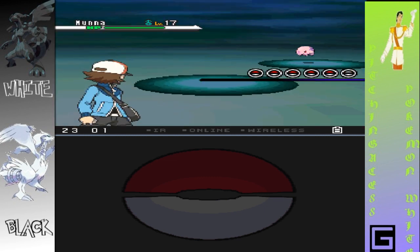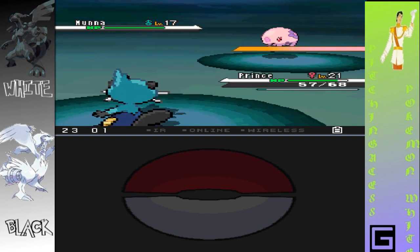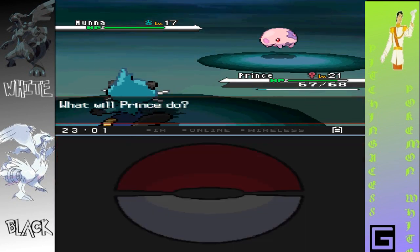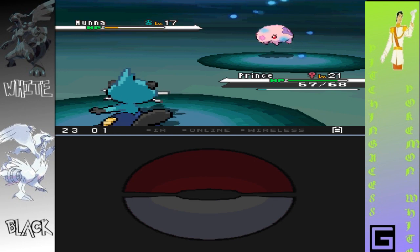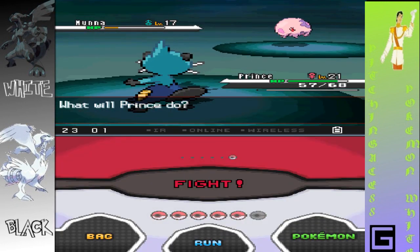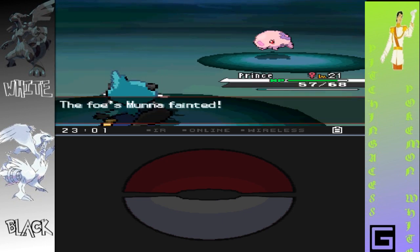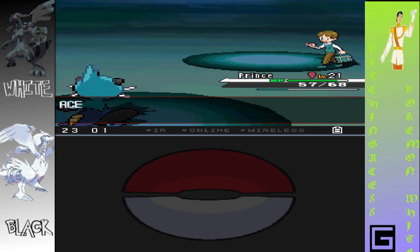He's got Muna — it's no bueno. My Razor Shell — I think it might decrease defense. Defense fell and now he's gonna use Yawn. I meant to use Water Gun, but at least I know I'll faint him. He was fairly easy.